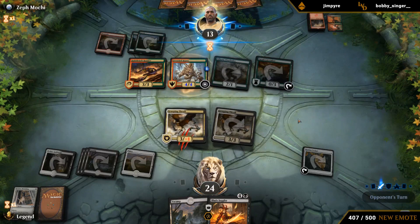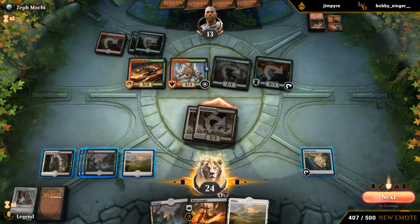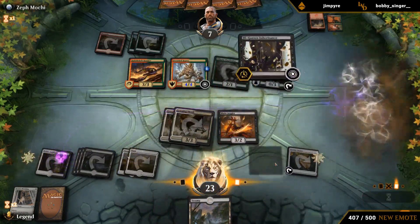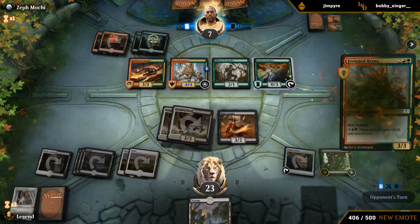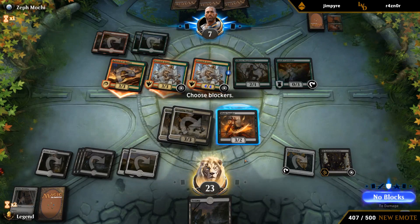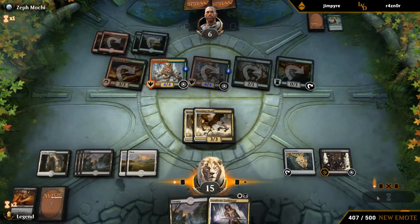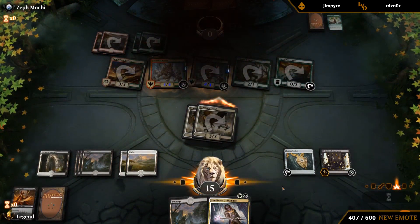I think we're in a position where we can race. Perfect — they're done next turn if they don't have another removal spell. Opponent's dead on board. We can just sac Inheritance too. I think it's faster to just attack here. Well, pretty smooth sailing so far.